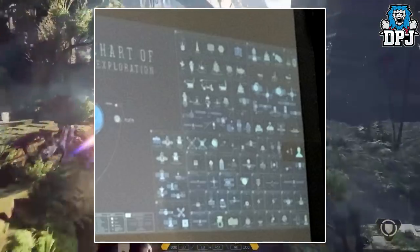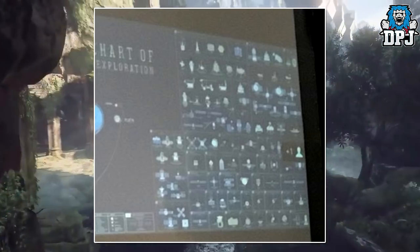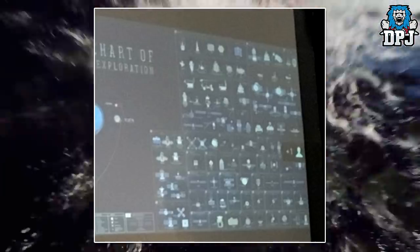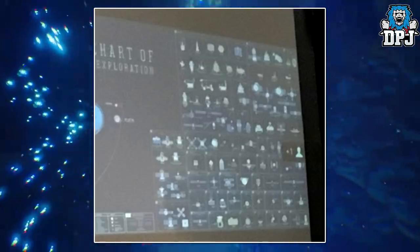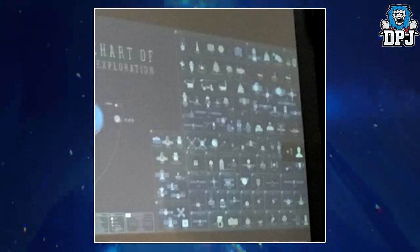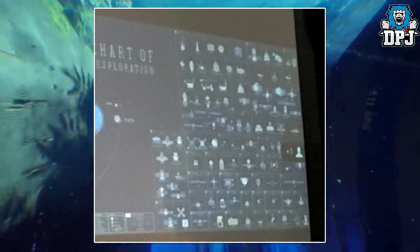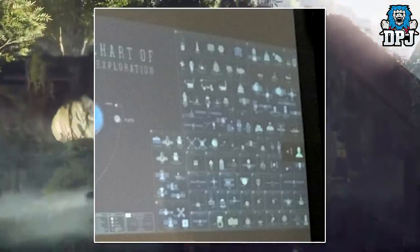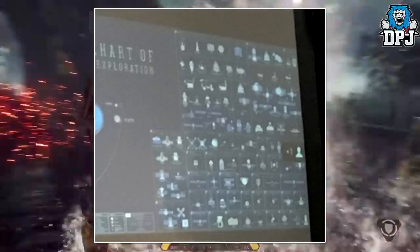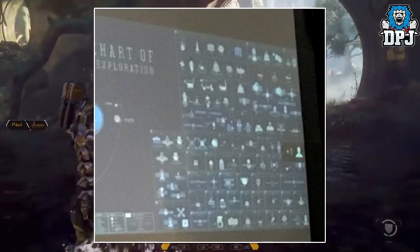We know the game is a looter shooter, we know we can explore things, and we know we play as Javelins with deep customization. What if these node things are set activities within each planet offering sources of new customization for individual characters? What if these are paths leading us to an endgame? What if these nodes are set missions and quest lines for each individual planet we get to explore?